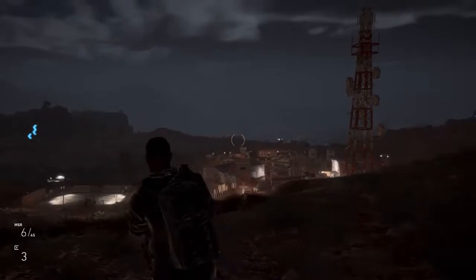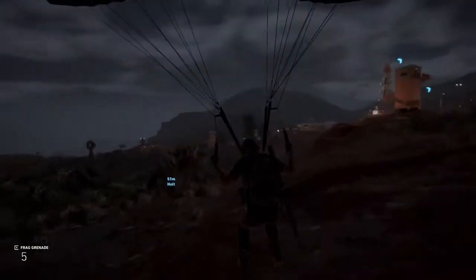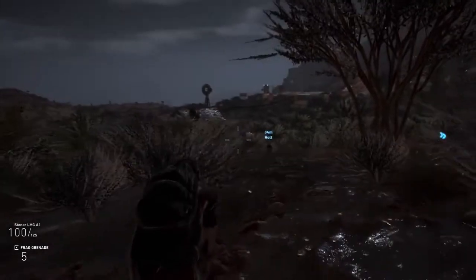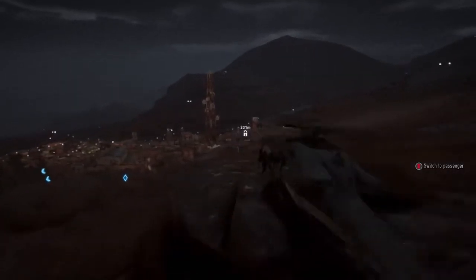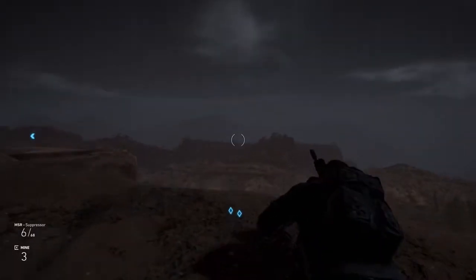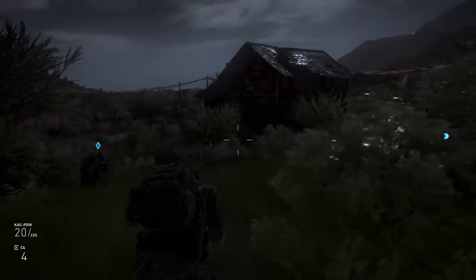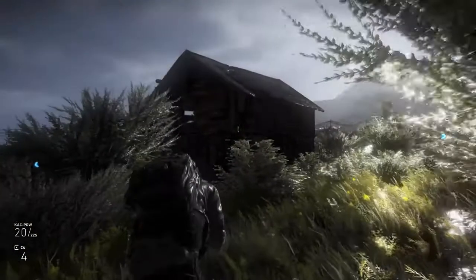Weaver has landed on a cliff nearby to gain a vantage point and provide cover for Nomad and Holt, who are now landing and moving towards a cartel checkpoint. All four ghosts are now on the ground. Midas will regroup with the others in the camp. Ghost Recon Wildlands features a complete day and night cycle, as well as a realistic weather system which both have an influence on gameplay. Here, for example, night time with rainy weather is a perfect combination for a stealthier approach.